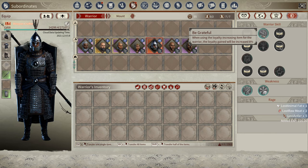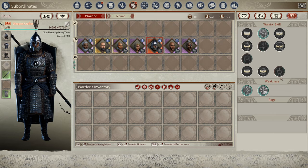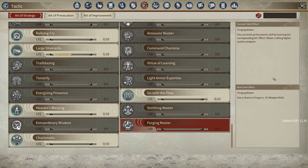It just needs that one warrior skill, and then I keep getting more tactics to level up that skill for any of my warriors. Something that's going to be super important — because of how long crafting takes in this game — is getting an AI that's really good at crafting. I have a Forging Master AI here. Forging Master is what allows an AI to craft higher quality weapons: green weapons, blue weapons, purple weapons, etc.